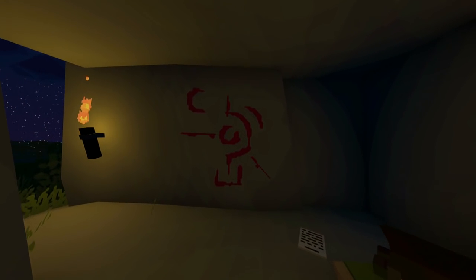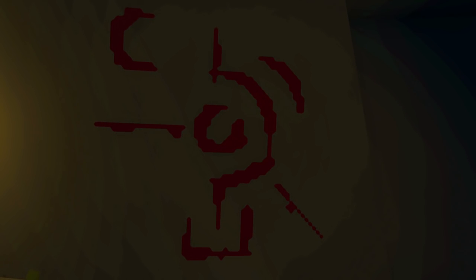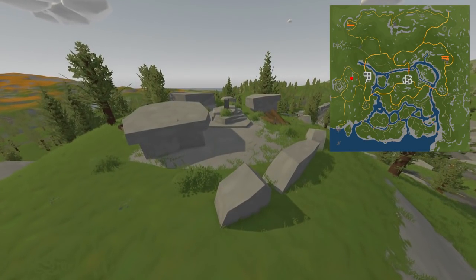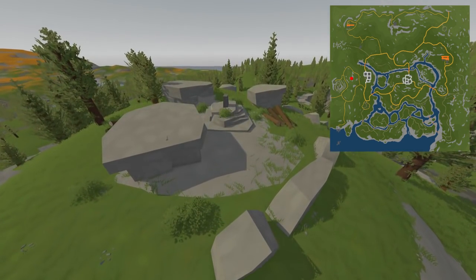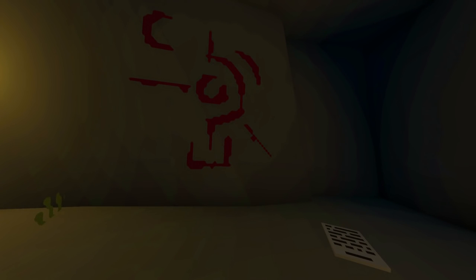To start, people have begun noticing these interesting symbols scattered around the map recently. There are two of them — one down in the metro tunnels beneath St. Petersburg, and the other in these Stonehenge things on the mountain between St. Petersburg and Karyev. The one down in the tunnels doesn't have anything special about it, but the one in the Stonehenge has a note next to it.